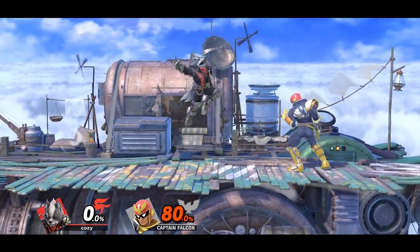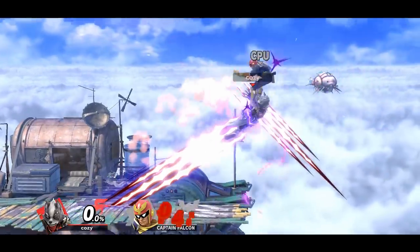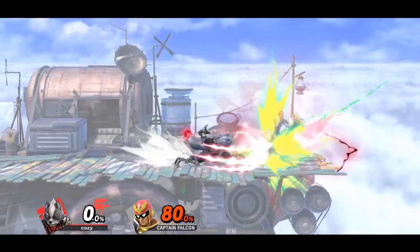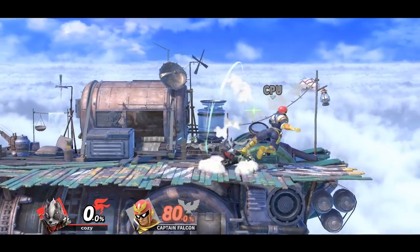Wolf's falling forward air is an excellent kill confirm tool — you can follow up with options such as back air and side B. Another sneaky kill confirm is coming down with a late hit of neutral air into a down smash. The timing can be a bit tight, but at certain percentages this will true combo into a down smash.